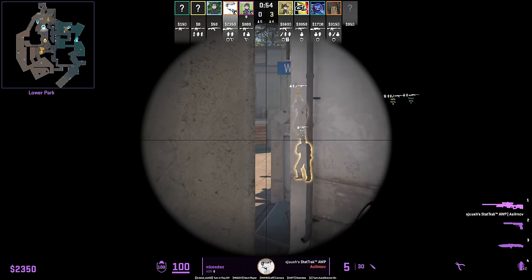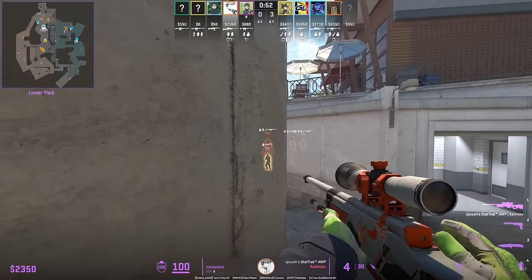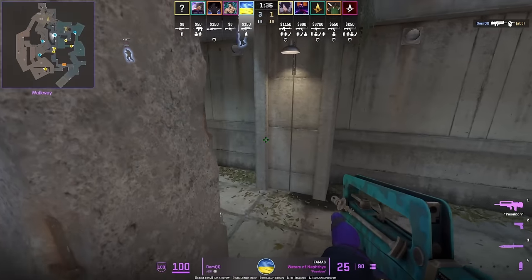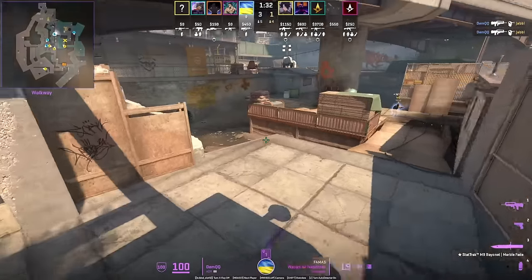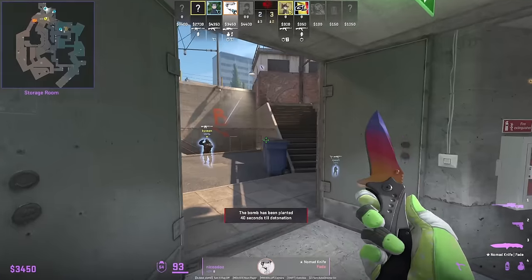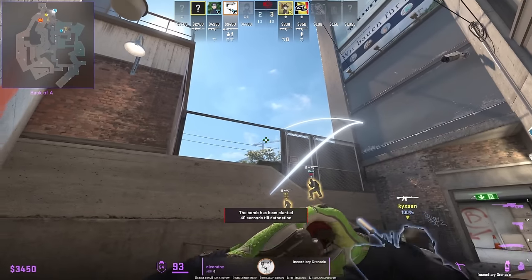I showed this boost in previous videos — you can go ahead and hold this very tight angle to spot short, which leads to the frag for Monte. Nikodoss has a nade set from the top of the stairs with the railing where he molotovs off default and throws a nade to try to stop the plant.